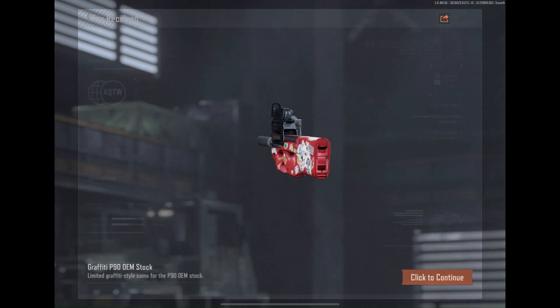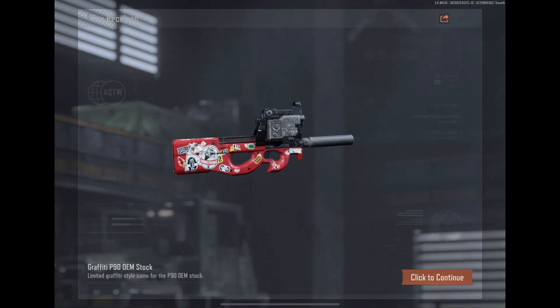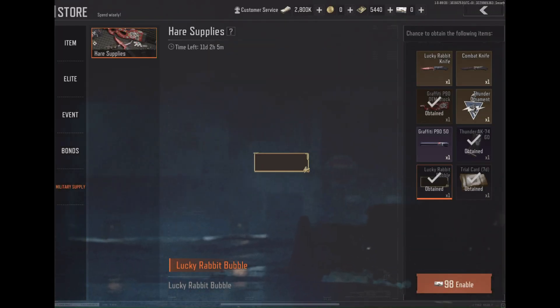This P90 skin is the very first camo in this game. I wish it were for a different gun, but this is still pretty decent.